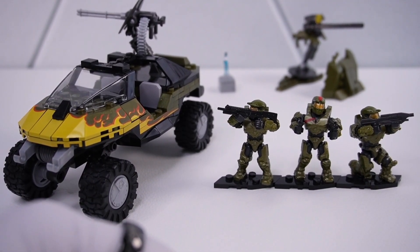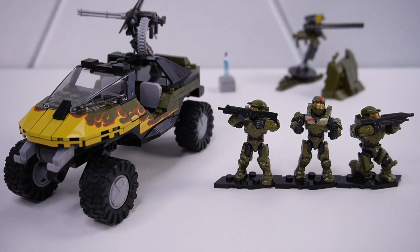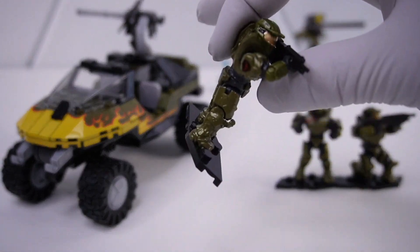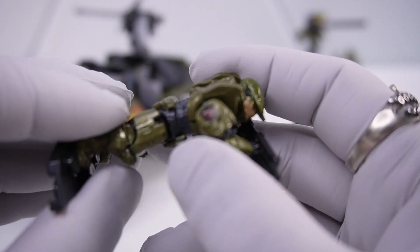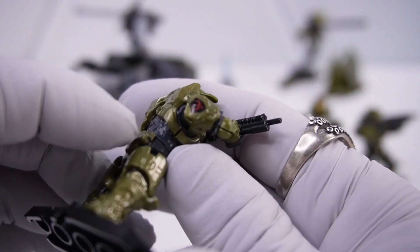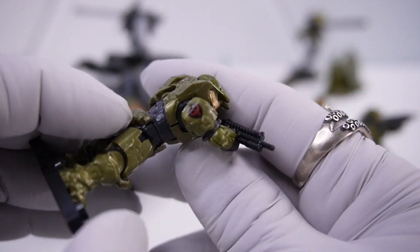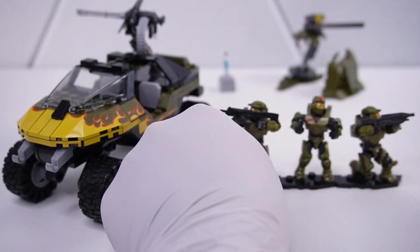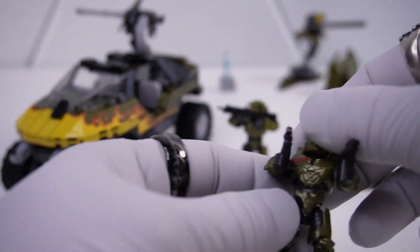Starting off with the figurines, you get three Spartan figurines — the Red Team making their first appearance in Halo Wars, the video game. First, you get Spartan Douglas-042 here with the red phoenix emblem on the right shoulder. Next, we have Spartan Jerome with the Spartan helmet emblem on his right shoulder.